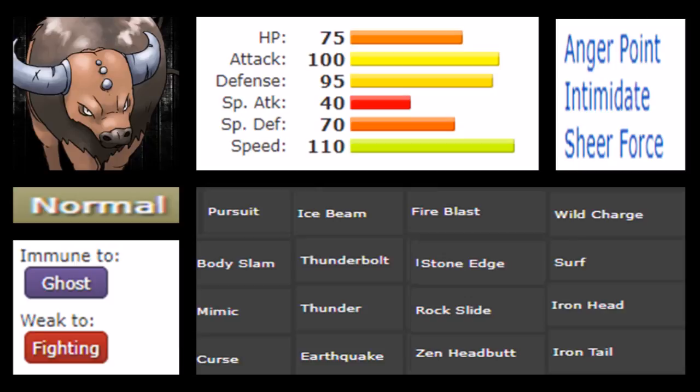Tauros is what I would call a very complete Pokémon. We have 75 HP, 100 Attack, 95 Defense, very low Special Attack at 40, Special Defense at 70, and a fairly high Speed tier at 110. This turns it into one of those really speedy hard physical hitters. With 100 Attack — a bit above average — the Speed tier really elevates it as something else, making Tauros a bulky wallbreaker and possible sweeper.